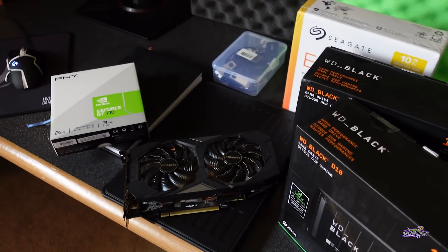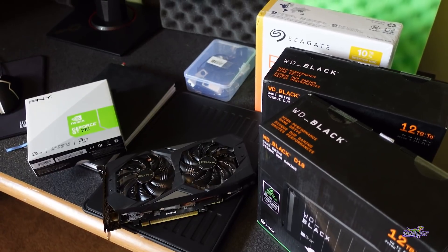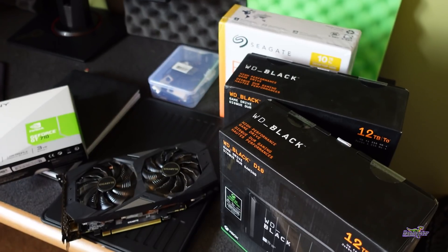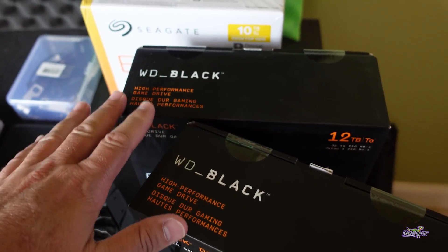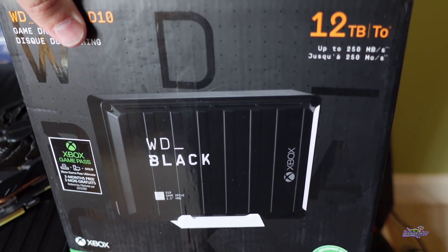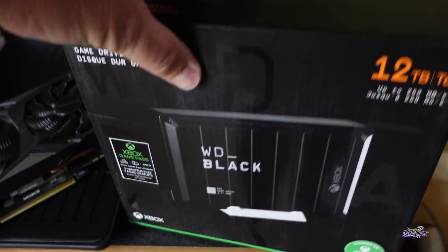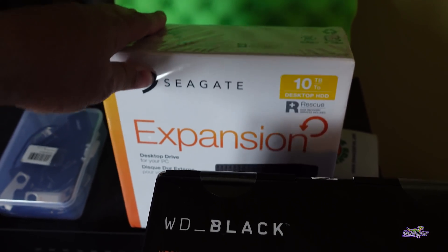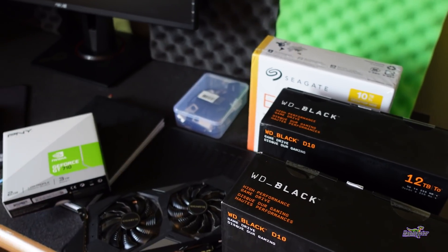Something else we've got going on behind the scenes — Chia pooling is now available and I've got some buddies already on top of it. I haven't had the time after getting back from vacation. I've got a couple of 12-terabyte drives here — Western Digital Blacks, pretty cool looking, designed for the Xbox — and we're going to put those in place on the PC along with a 10-terabyte drive and a few other drives as well.